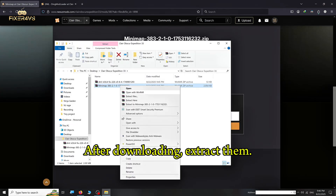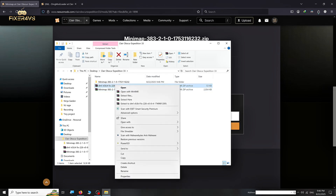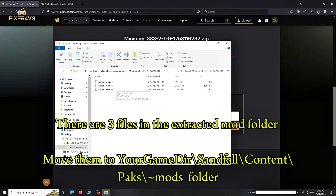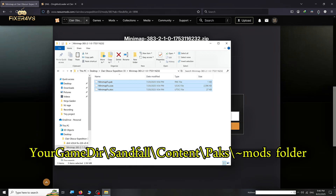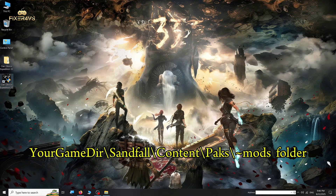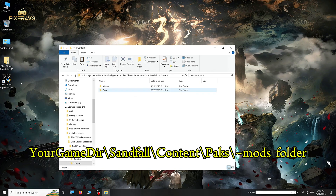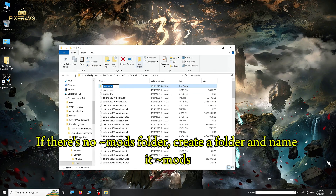After downloading, extract them. There are three files in the extracted mod folder. Move them to your game's Sandfall content folder. If there is no mods folder, create a folder and name it mods.